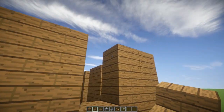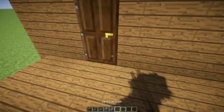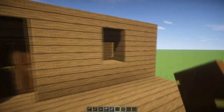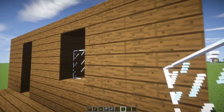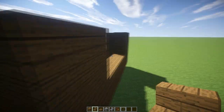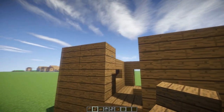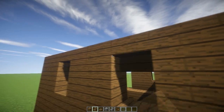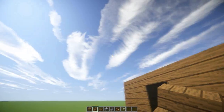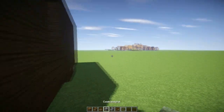We're going to be placing stairs here to give the door and windows a bit more depth — it looks really nice. We're going to do that for all sides including the side door. I love this shader mod, it's making everything look so nice. The clouds are all unique and they actually move, which is really awesome.